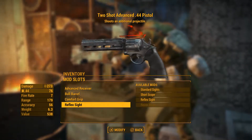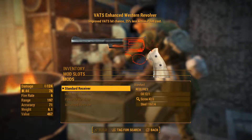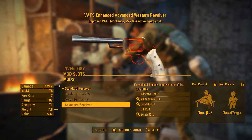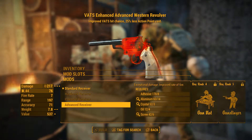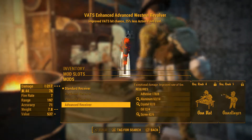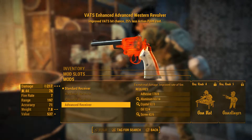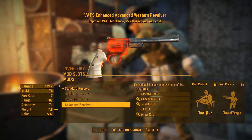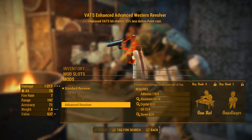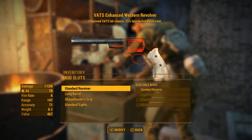Now I'm going to take a quick look at the Western Revolver, which also takes .44 ammo. On the VATS Enhanced Western Revolver, it starts at .124 damage, which isn't bad, but I can get that up to .217 if I had Gun Nut 4 and Gunslinger 5. The improved VATS hit chance and 25% less action point cost could make it like the Deliverer. Unfortunately I can't really make anything because I need Gun Nuts, so I'm going to shelve this for now.